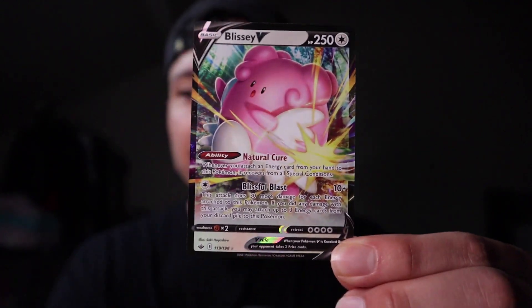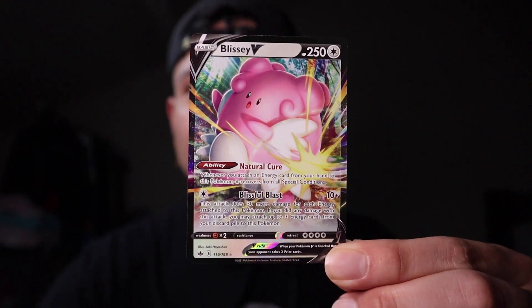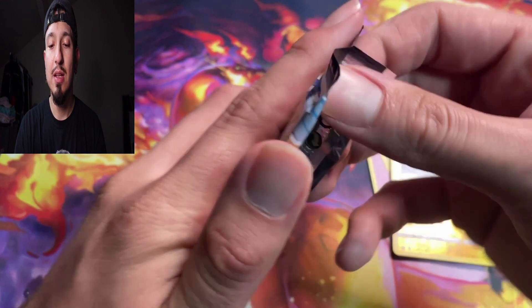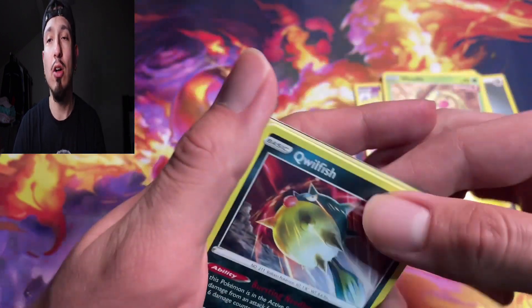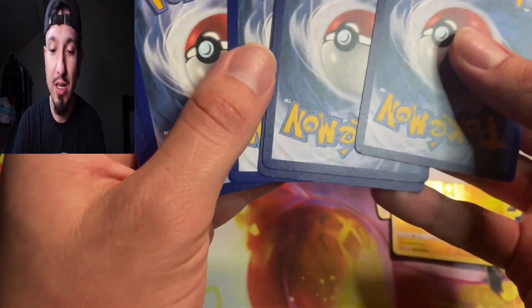One hit — let me move this light to make it a little better. Beautiful. So we got one pull already, put that to the side. Now we got the Zapdos pack. Let's see what we could do — oh, I see texture. It's an alt, it's altar, no doubt. Which altar it is we're about to find out.